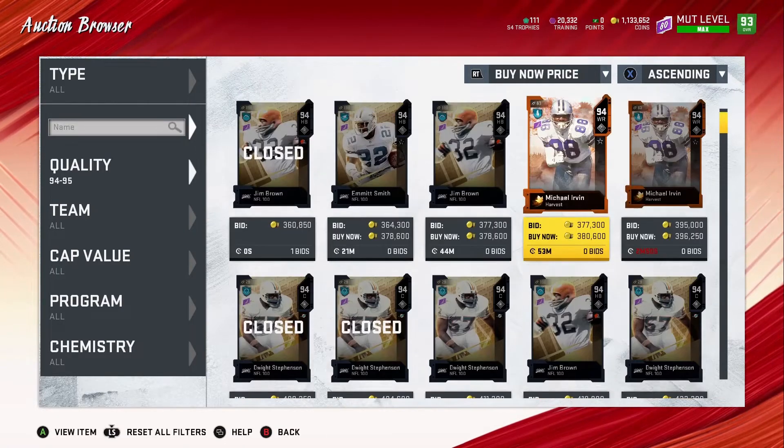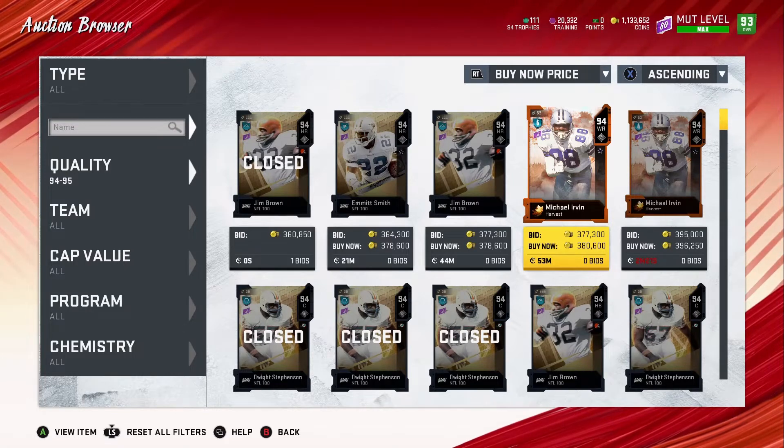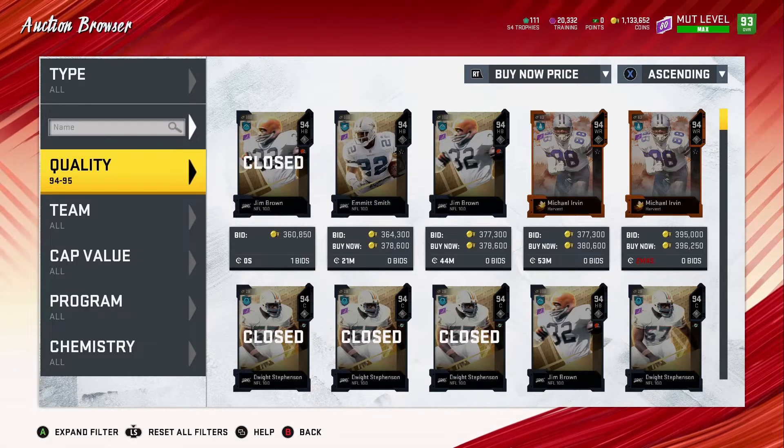I'm going to keep Ronnie Lott for my regular team for a while. If a card comes out that's worth more than Ronnie Lott, I'll move the pass off him onto my theme team player and then just buy Ronnie Lott since he'd be cheaper. To reiterate: use your power pass on a player you're going to keep for a long time and one that costs a lot, because if he's cheaper you might as well just buy the card and use the pass on the more expensive one.